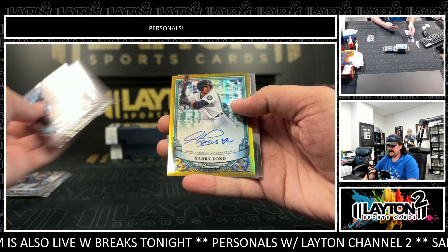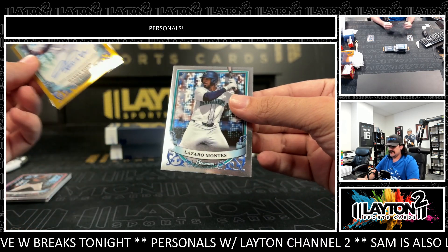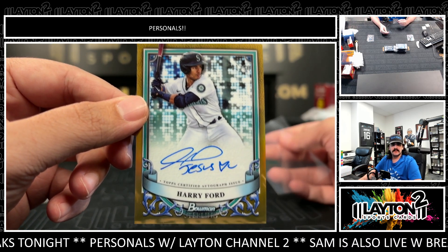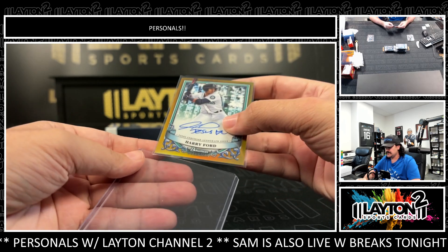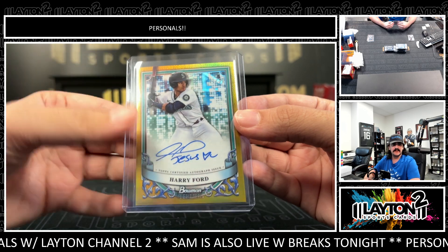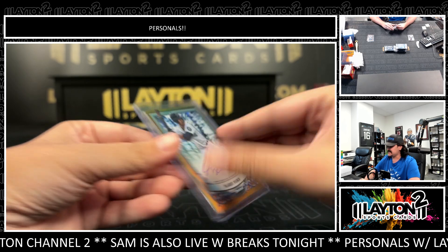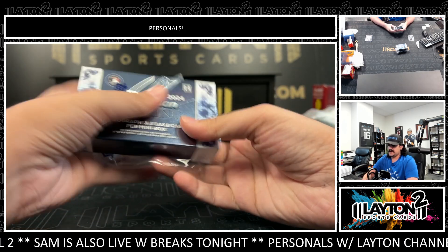Another gold and it's going to be a gold auto of Harry Ford — all over the Mariners here! Got the inscription 'Jesus hearts you' on there. Harry Ford, out of England actually. That one is 31 of 50 — very nice prospect. Getting the Mariners prospects out of here. Harry Ford on the gold, very nice color. So far two golds and a base auto.